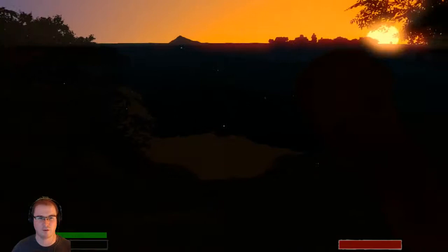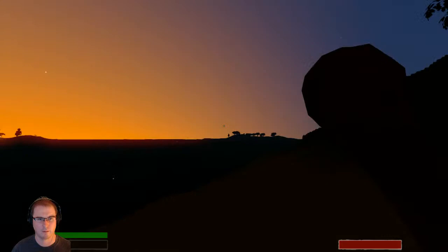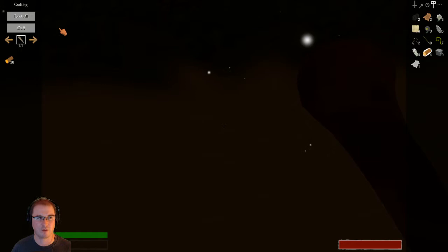It's getting so dark. We're gonna come down this beach and watch the sun fade away. Look at that creepy stone statue — I want to check that out but we need daylight. So we're gonna craft. We need some wood, and when we double click it, it drops into the crafting window on your left.